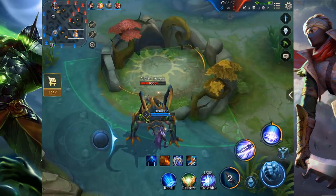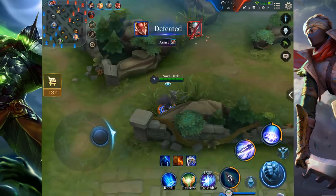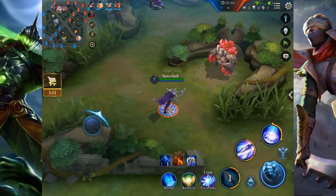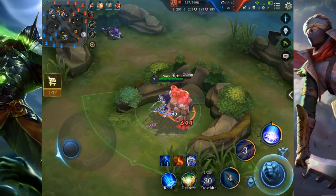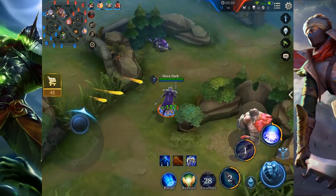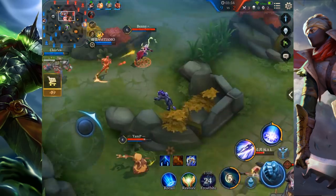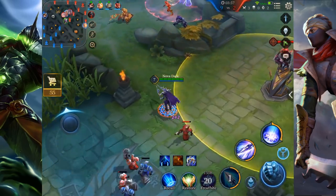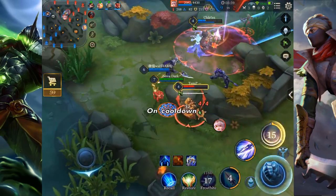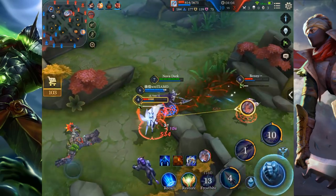For the best combo on Zephyr it's: first skill, ultimate onto them, auto attack, quick second skill, and then first skill again. You always want to do auto attacks in between your skills, and with your skills you want to cancel the auto attack animation so you are quicker.